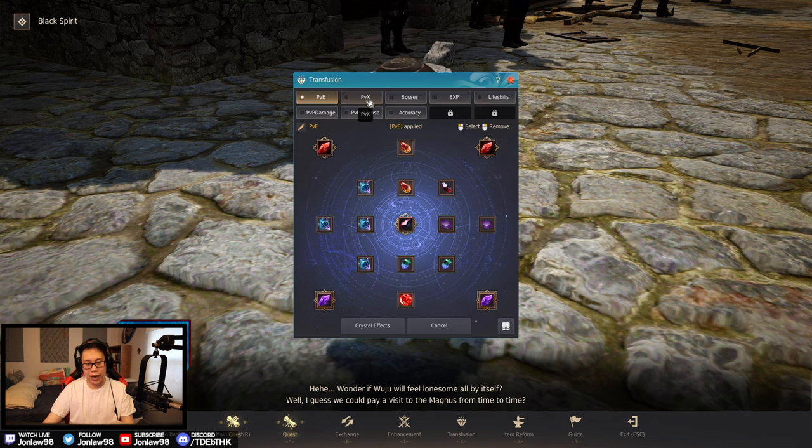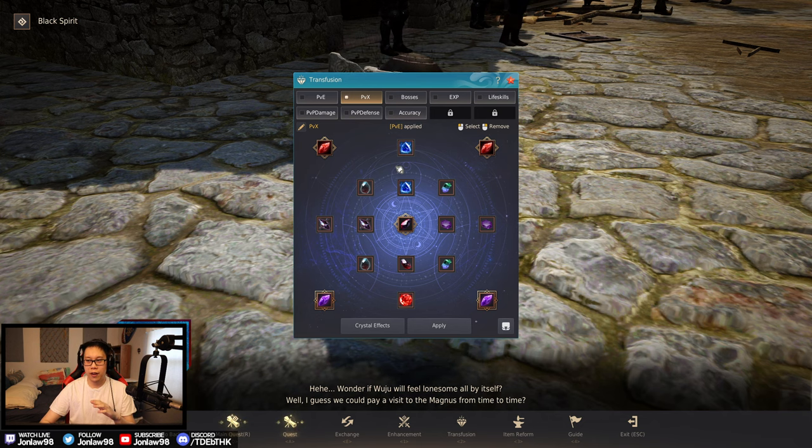We also have two Corrupts for more PvE damage. Rebellious crystals are very expensive, so if you get clapped and die and lose a crystal, just pray it's not the most expensive one. That's the full damage PvE setup.